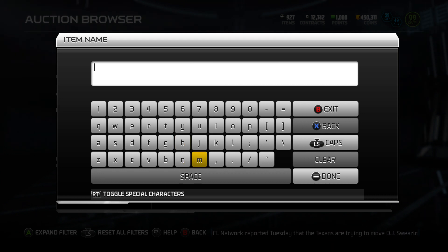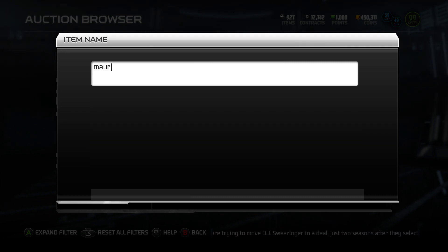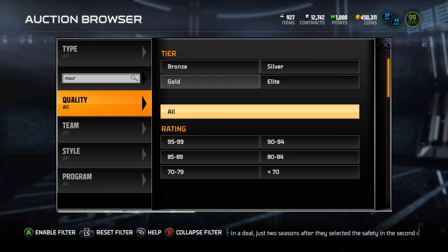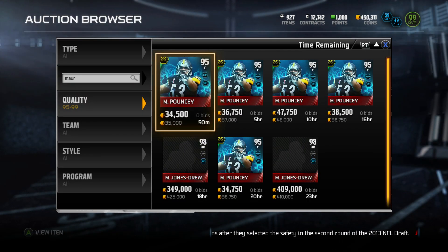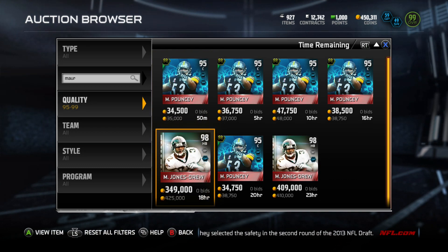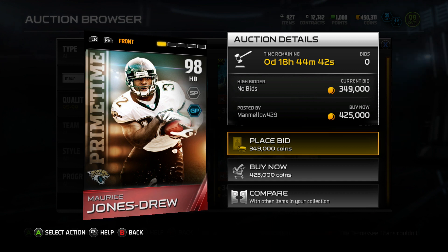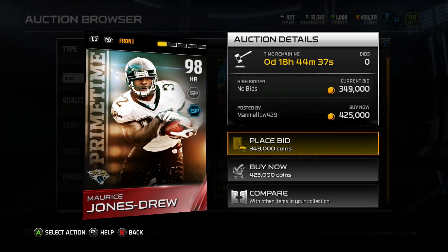Yo, what's going on guys, Toki here and I'm back again on the Madden 15 Ultimate Team. Bringing you guys a quick little pack opening. If you guys do not know, there is a limited edition Primetime Maurice Jones Drew in the game today only — a 98 overall retired card with the Jacksonville Jaguars. We're gonna go ahead and open up some packs and see if we can get him.